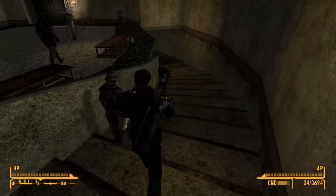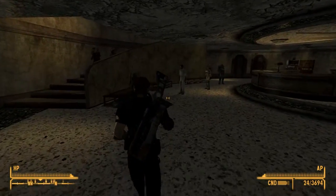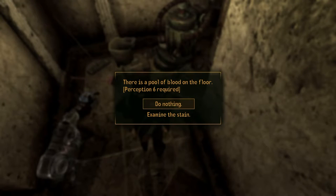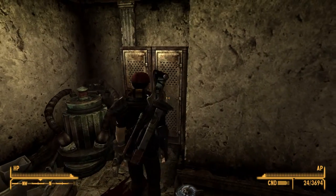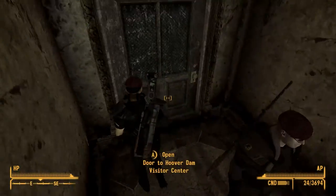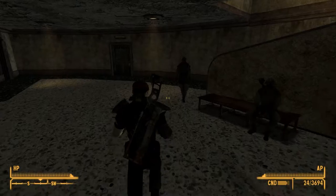I remember that goes up to the helicopter but I can't go up there right now. Oh - supply closet. I thought this was just going to be a normal door - oh, there's blood! Perception plus six required to examine the stain. 'You examine the area - you notice a bloody wrench and a toolbox nearby. Someone was killed here recently and judging by the scene it was one of the engineers. You should keep an eye out for any engineer acting strangely.' Is there anything in here? I'll take that - aw man, I lost karma. Wait - the engineer, that was that girl's friend!